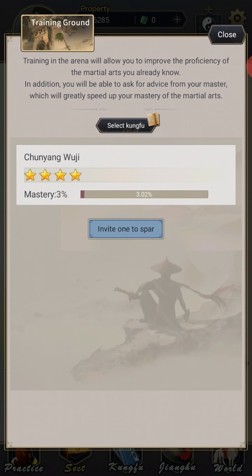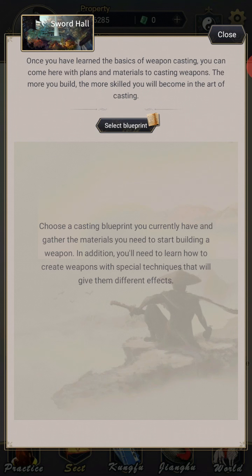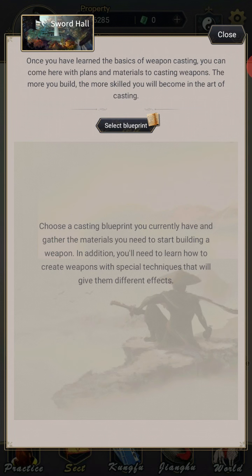Training Ground is another place to learn mastery, but it's probably the slowest way to do it. It's really slow — like 1% per 20 minutes for a 4-star plus skill. That is rough. But for 10 gold, if you're relatively active it does stack up pretty quickly. The Sword Hall — it's called Sword Hall in every sect, even though it's not necessarily swords being made there. This is where you select the blueprints in your inventory for the one-use creation of an item. Bear in mind, it's only one use — don't panic when it disappears.